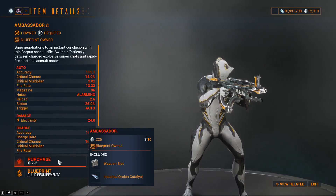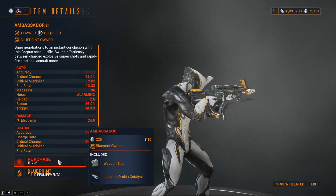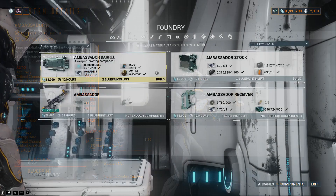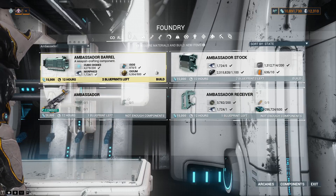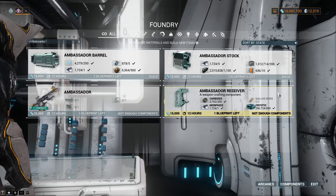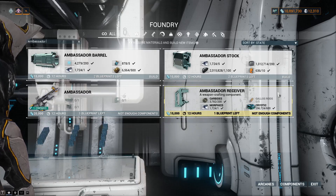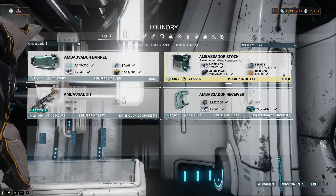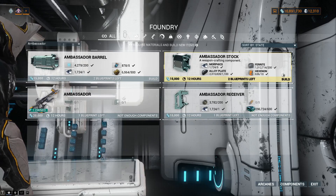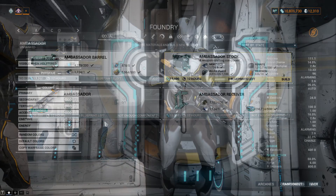When you have the Blueprints for the components, you can head to the Foundry and craft them. They will drop as Blueprints. The Barrel requires Credits, 200 Cubic Diodes, 5 Isos, 1 Morphic, and 500 Oxium. The Receiver requires Credits, 200 Carbides, 5 Gallus Rods, 1 Morphic, and 600 Cryotic. Lastly, the Stock requires Credits, 5 Morphics, 200 Ferrite, 1100 Alloy Plate, and 10 Hexanon.